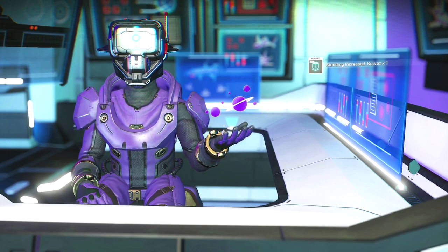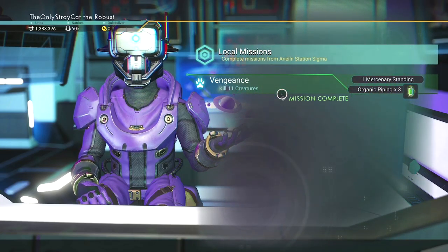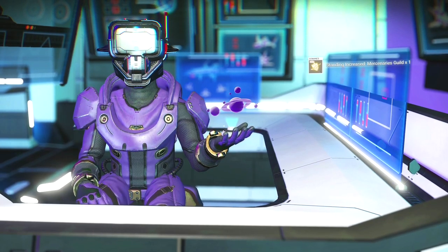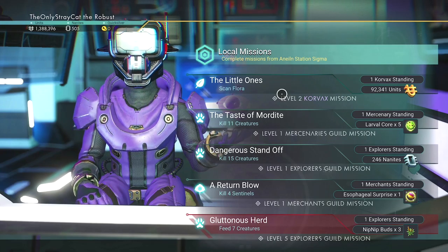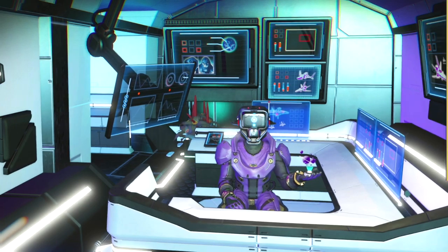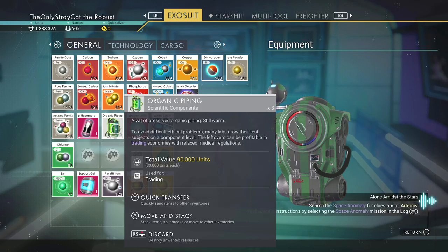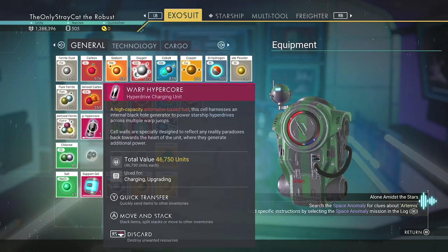Something I won't be able to make on my own yet — I say 'yet' because I'm not sure. Organic piping — I have no idea what that is, but I got it from the Mercenaries Guild so it's probably something pretty good. That was not the right button. Organic piping: 90,000 units for just three of them. And a high-capacity antimatter-based fuel cell.